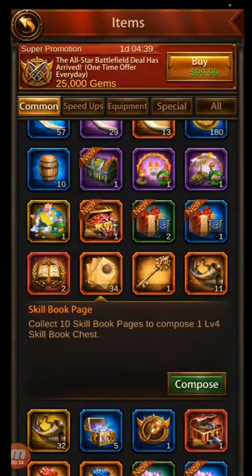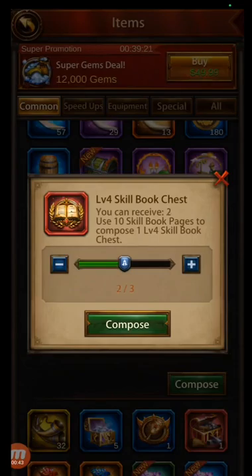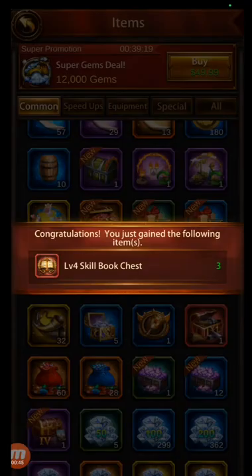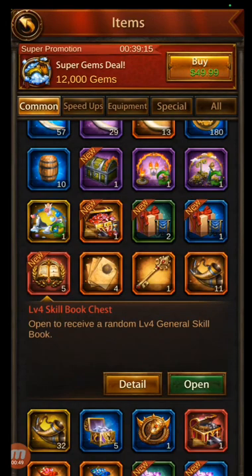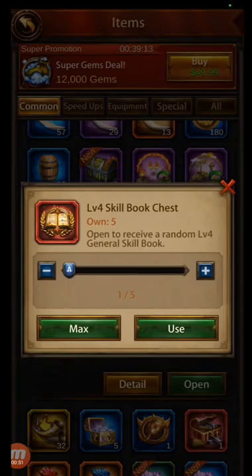So I've been saving up some skill book pages. I can make three level four skill books right now. So let's just go ahead and make those. And now I've got five I can open. So let's see what we get.